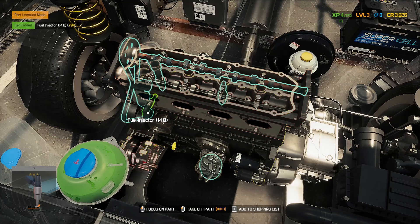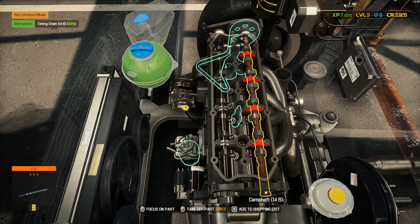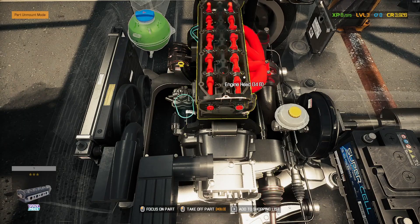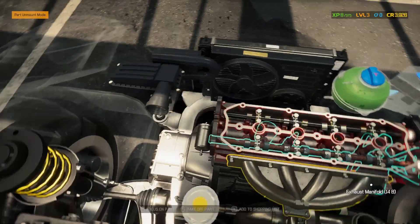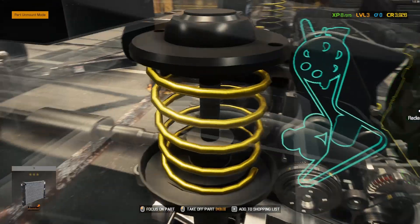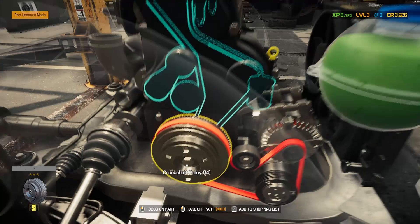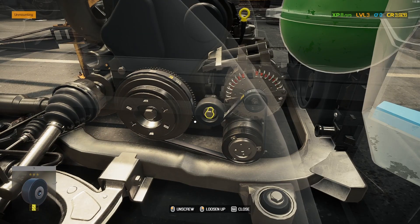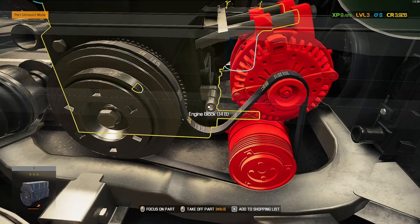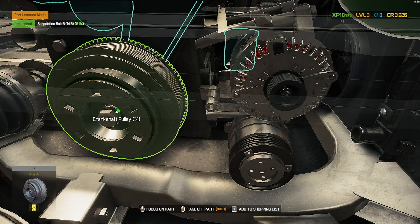Maybe I need to take all the fuel injectors out — timing chain, cam gear. This side looks like it's released. Can I focus on this roller? What is blocking it from coming out? Oh — got the belt off.